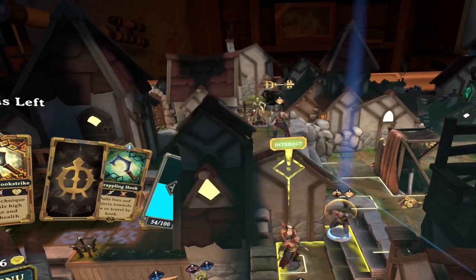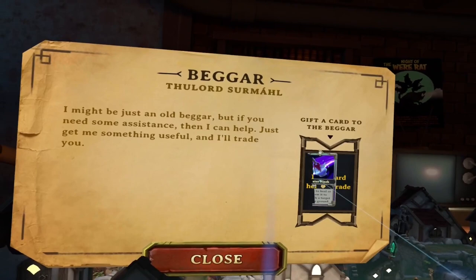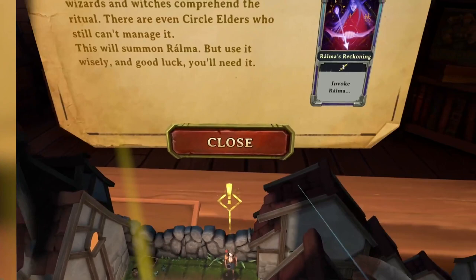Just swap him one of the 7 cards. He will trade up to 4 times. After that, he's done. You can make the same trade at least 3 times — I've done it for Alec's Fighting Spirit. There is one exception: I've never been able to get more than one Rahma's Reckoning from him.